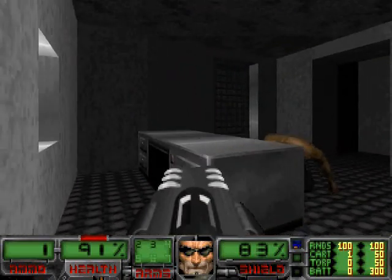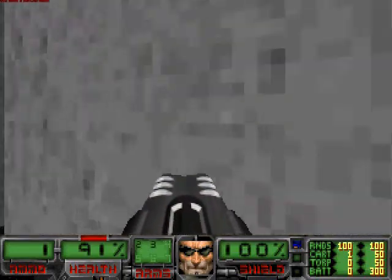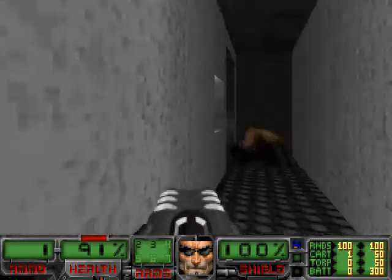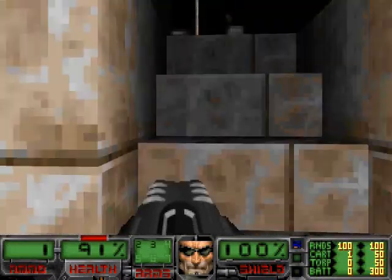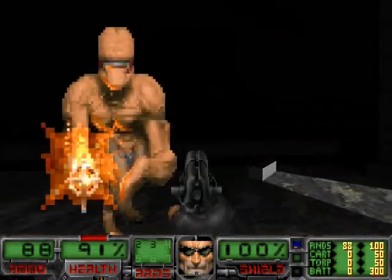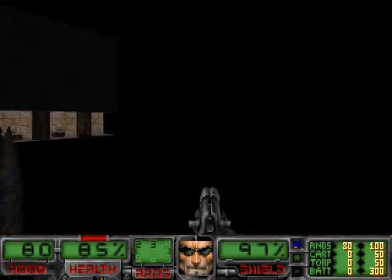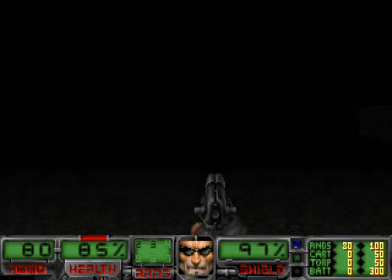You see that red dot on the desk there? You press that red dot and you lower special things in the room, which can often lead to secret areas. That wasn't necessarily a secret per se, but nonetheless it gives you some Kevlar to protect yourself.